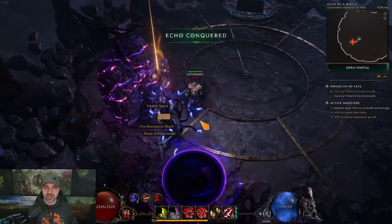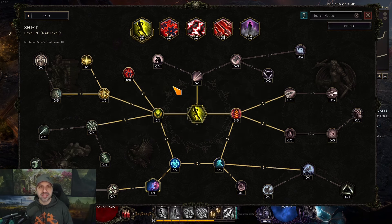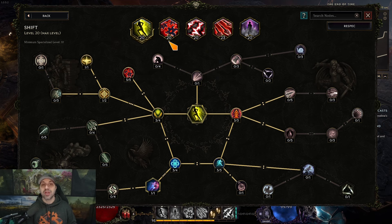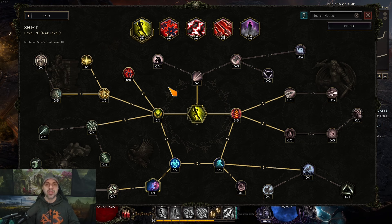Let me show you how to recreate this build. Breaking down the skills, starting with shift — one of the best movement skills in the game. Pay attention to the order of nodes. First, come to the left and get Shadow Recuperation and Sleight of Hand. This makes it so you never have to manually use shurikens because shift procs them for you — we want as little clicking as possible.